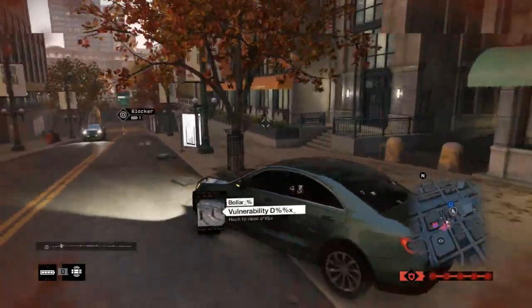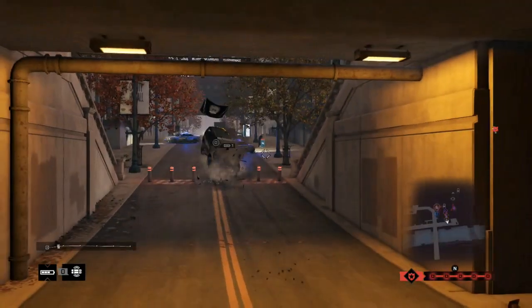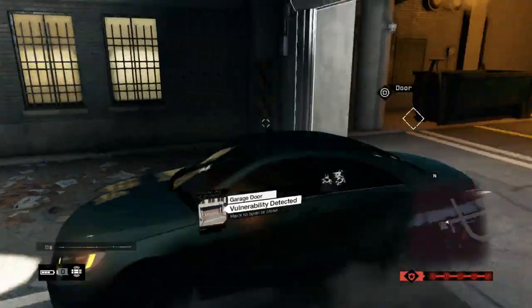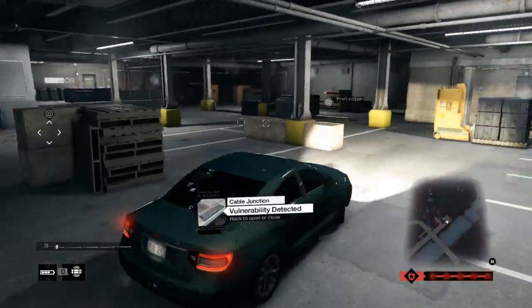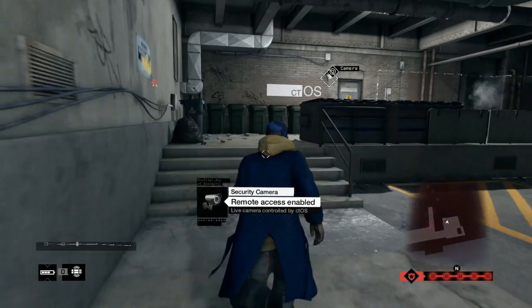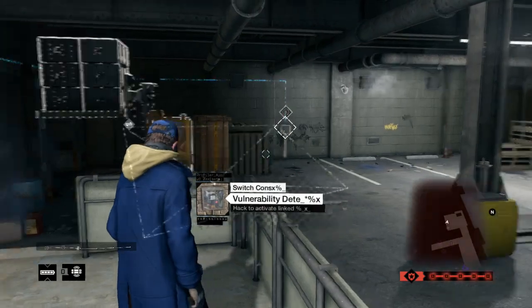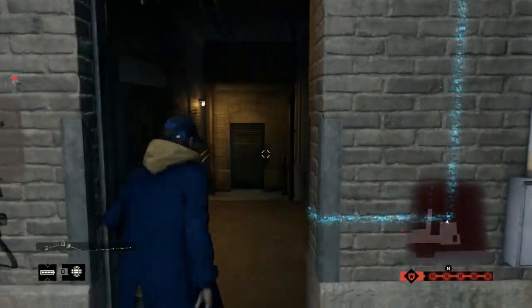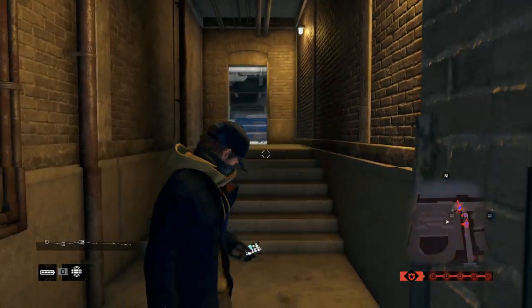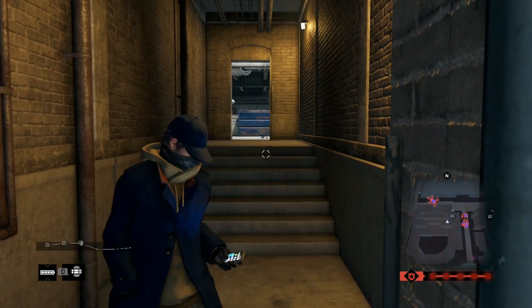Come down here and make sure you hack the blocker as soon as you pass it — that will block all cars from behind you. Then come into this door on the left-hand side, park inside, and close the door behind you. This area might look familiar — it's from one of the very first missions of the game. Hack this door and go inside.